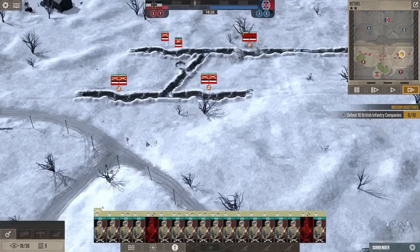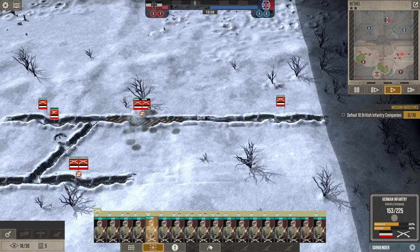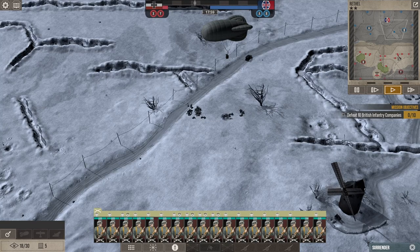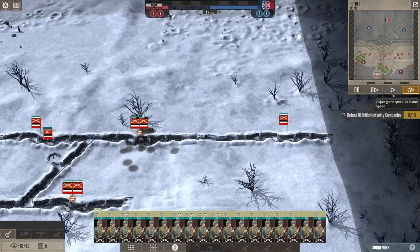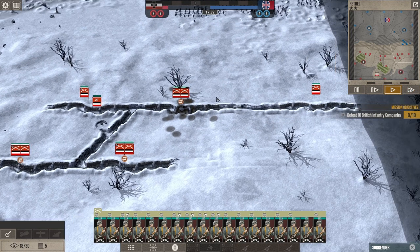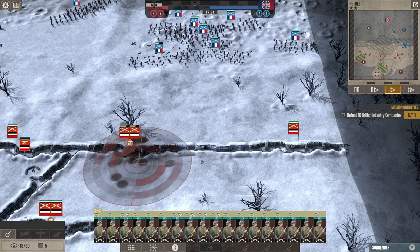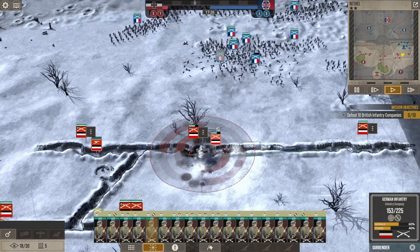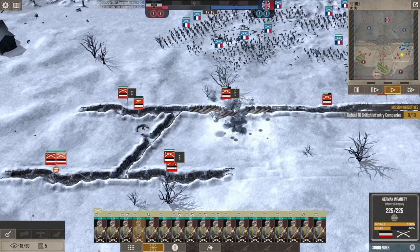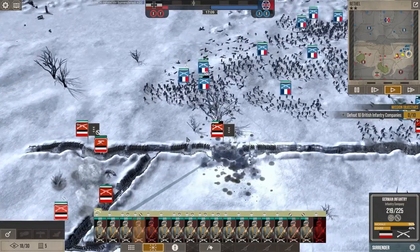Our trenches are fairly full. There's the artillery fire. I can see two balloons that are up. They attacked in one of my sectors that had planes. I could shoot down the balloons, but we're just waiting right now. Here comes the first wave — and wow, that's a lot of them. I do have a machine gun nest. I'm going to move one of these companies over into another trench to try to protect them a bit.